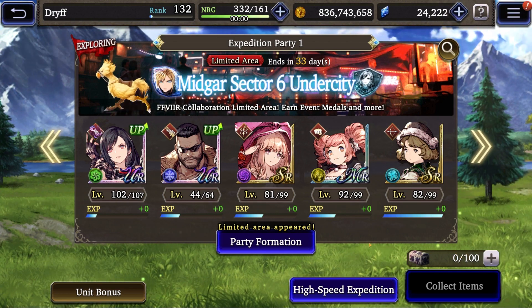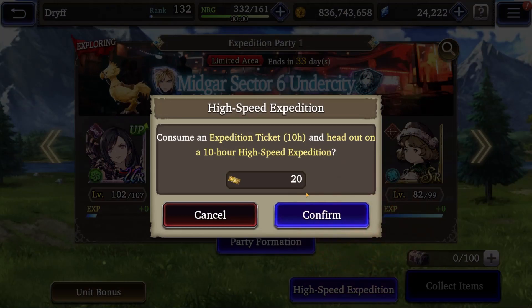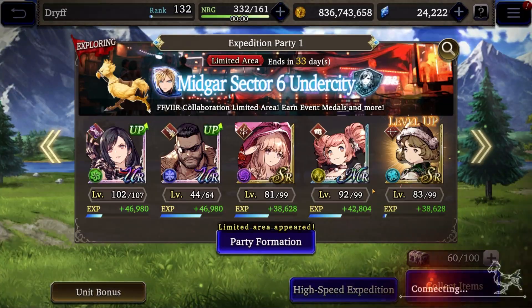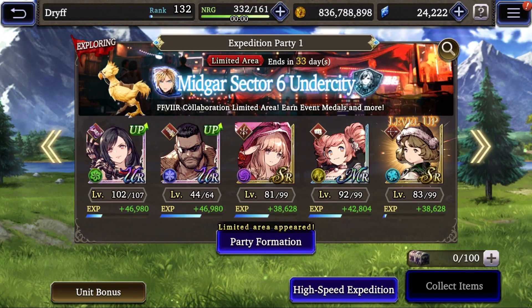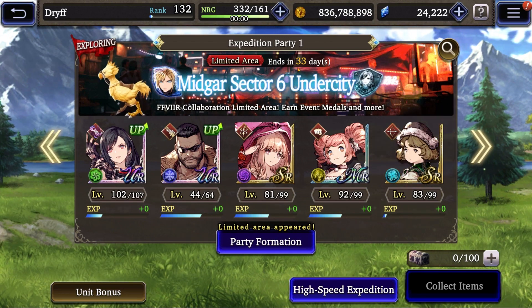Make sure you come in here every single day during this event. Go to your high speed expedition and spend some of your expedition tickets. If I spend a 10-hour ticket, this gives me 60 out of 100 drops, and we got two more Cloud shards. During these events I really like to save up all of my expedition tickets for these special expedition areas so you can collect more shards for limited characters.